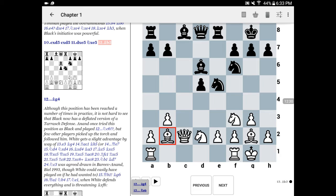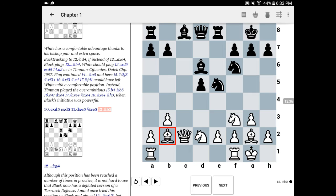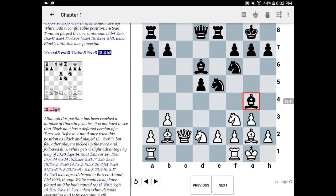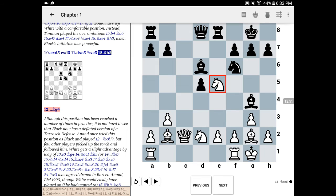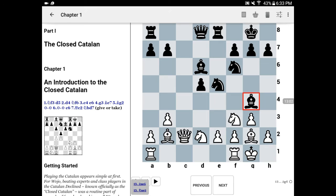Instead of Anand's knight to c6, we see in this game Vinay Bhat playing bishop to g4, which looks a little more normal. However, Wojo quickly gained the upper hand. He played bishop takes e5. It probably doesn't matter so much — white could also have played knight takes e5. But as it happened in the game, Wojo played bishop takes, bishop takes, knight takes, rook takes, knight f3.